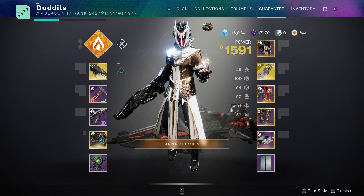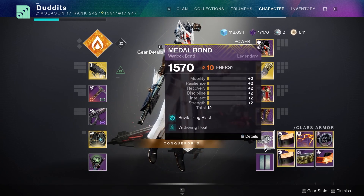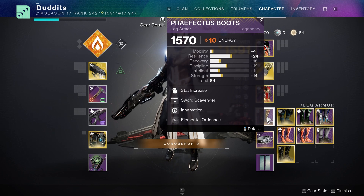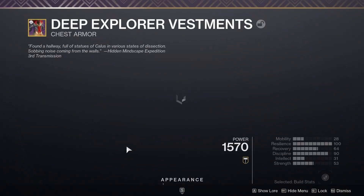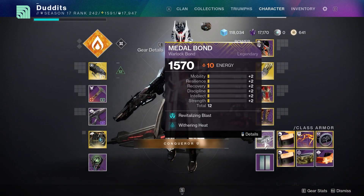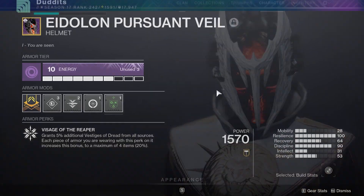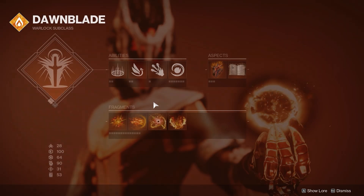Here's the full setup — I'm running New Monarchy drip with some Precursor Vex Chrome, looks pretty dope. The two main mods are Revitalizing Blast and Withering Heat — you can swap one out for Solar Fulmination, but I recommend running these two together. I'm also running Elemental Ordinance and Elemental Charge so picking up an elemental well makes me Charged with Light, enabling High Energy Fire — a 20% weapon damage increase stacking with Withering Heat and Radiant for a total of around 70–75% damage. Shield Break Charge also makes me Charged with Light, which is great in GMs where you always have shielded enemies.